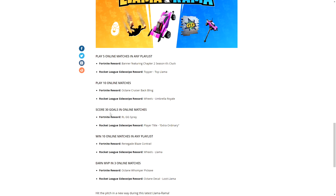For score 30 goals in online matches, you will get the GG Spray, shown here, and the player title 'Extraordinary' for Rocket League. For win 10 online matches in any playlist, you are awarded the Renegade Blaze contrail — this is literally Renegade Raider's contrail, which I'm shocked about — and the Wheels Llama for Rocket League.